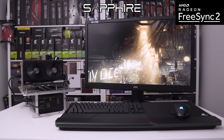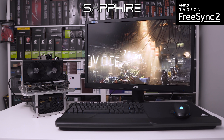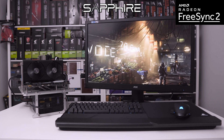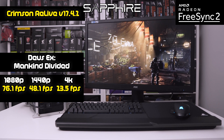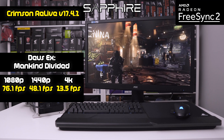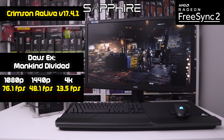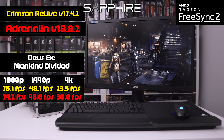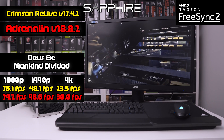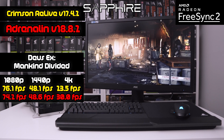Moving on to some games, starting with DirectX 12 enabled titles — let's start with Deus Ex: Mankind Divided at 1080p, 1440p, and 4K. Our Crimson Relive drivers gave us 76.1 fps at 1080p, 48.1 at 1440p, and 23.5 fps at 4K. Our Adrenaline drivers gave us 74.2 at 1080p, 48.6 at 1440p, and 30 fps at 4K. So 4K was where we saw the biggest jump.